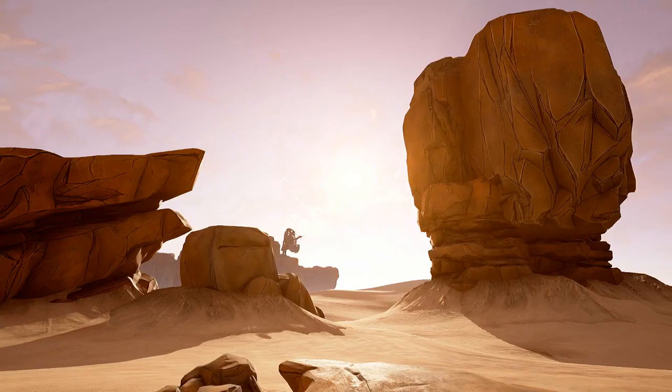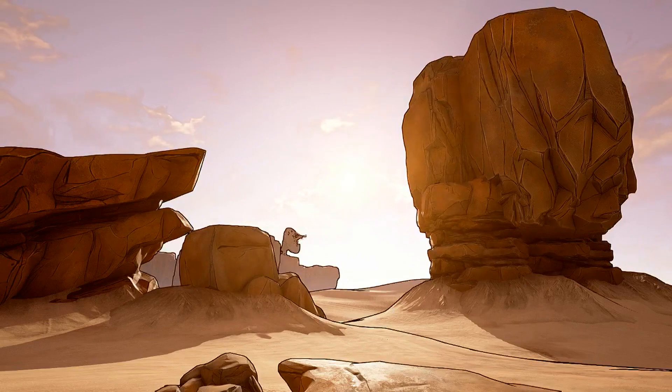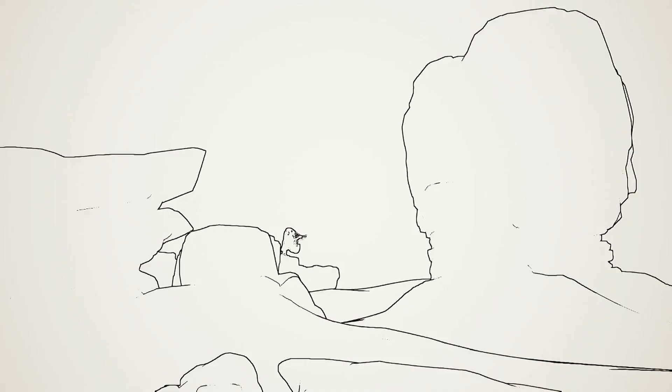The technique that most of you probably attribute to Borderlands the most is the edge outlining. It's not cell shading, but we do outline the edges, and if he goes into the black and white view you can see this approach for Borderlands 2, Borderlands 1, and Borderlands the Pre-Sequel. This is a standard Sobel-Feldman edge detection operator — a solid uniform line weight around the outlines of objects that we detect in the rendering.